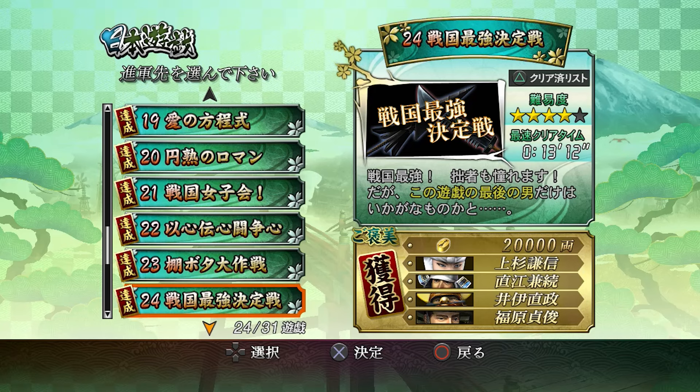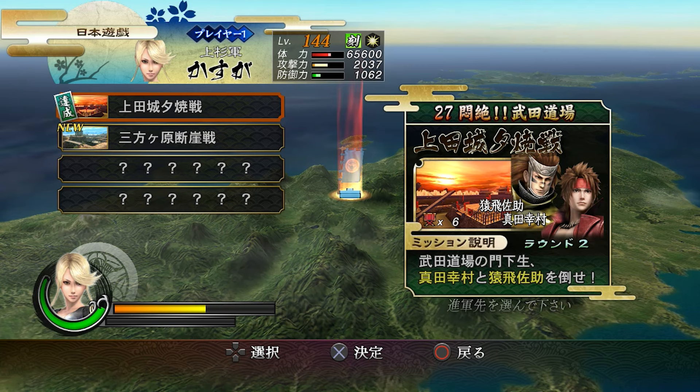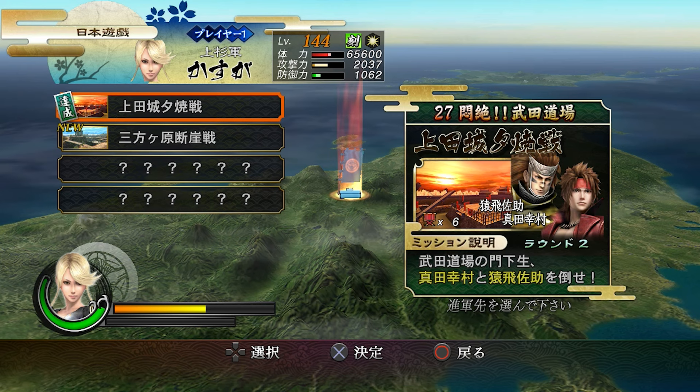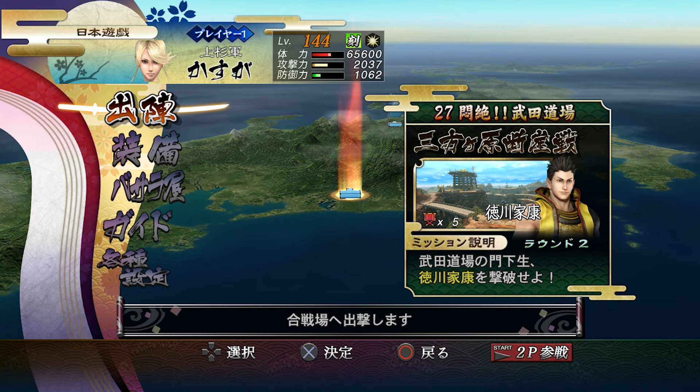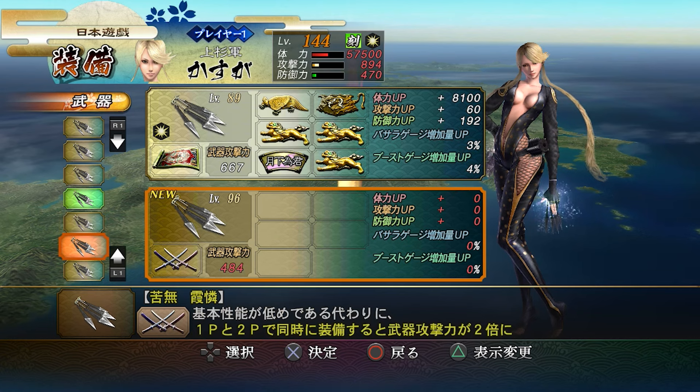So I'll show you the ridiculous difficulty spike - this is with a maxed Kasuga, maybe not the best equipment. You get a whole bunch of stages to do, most of the time it gives you four stages to go for and then a hidden one you can only do after the last fight. For the characters that don't have a story mode and are just made playable in extra modes, they don't actually give them new rewards or anything which is kind of dumb.